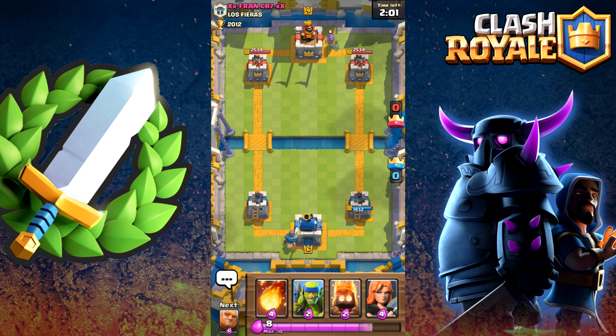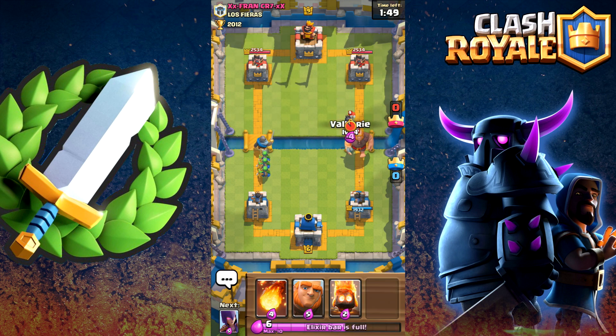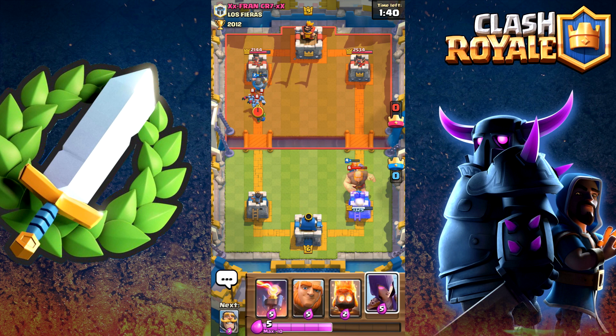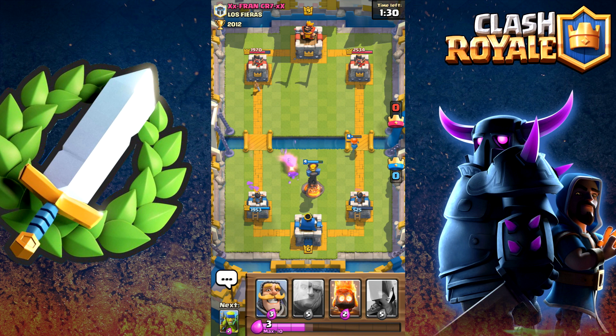Since he's going after my right lane, I'm going to go after his left lane. What do I want to drop for that Musketeer? He's going to drop that, so we're going to drop down this — maybe Fireball as well to keep our Valkyrie alive. But now we don't have anything for the Giant. Do I play down Inferno Tower? I don't know what to play. That hurts — we got our butts kicked right there. We've got to make sure we get back to our Inferno Tower very quickly because that Giant just kicked our butt.